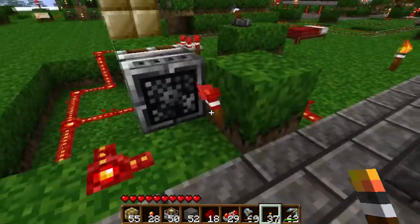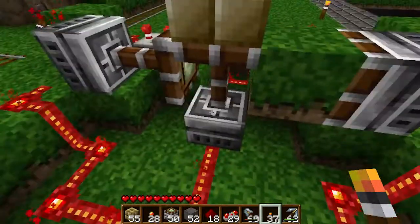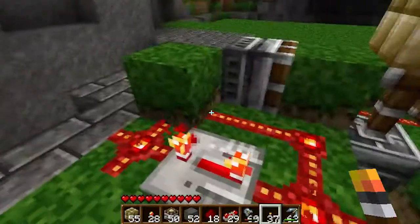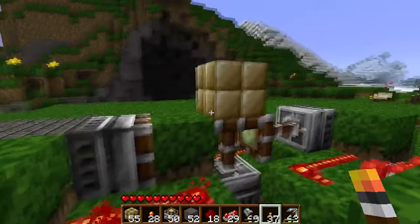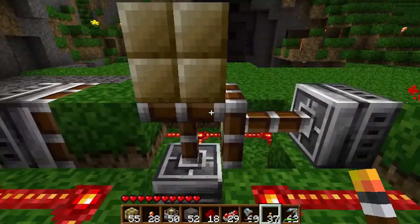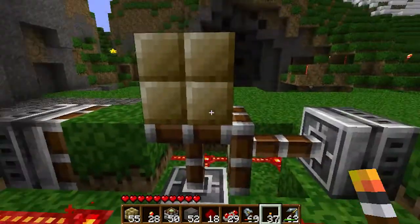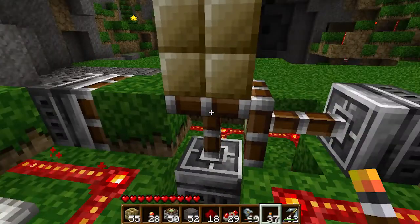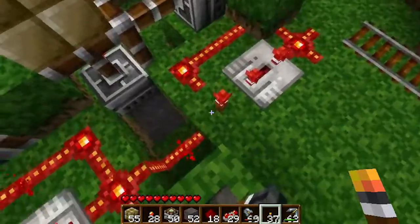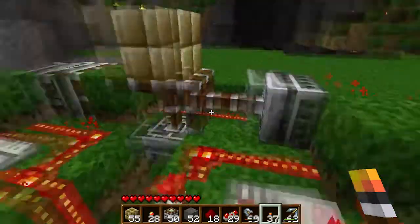That goes into this piece right here. This torch also powers this, and it determines whether this turns on. The beauty of this is: when this first comes on, it powers it immediately, and then when you have to switch it again, it has to go through the delayer again. This allows you to pull this one — this one drops, then it pulls it first, and once this is pulled back, then this one pushes it forward. This is very helpful, and it's basically mirrored on the same side, only this torch makes it opposite, so this one is pushed out while this one is retracted.